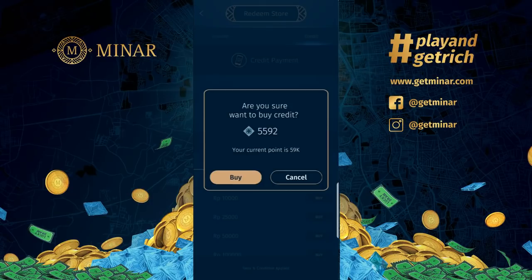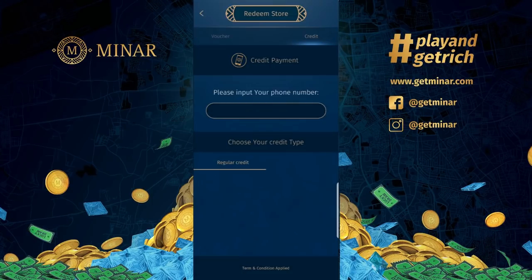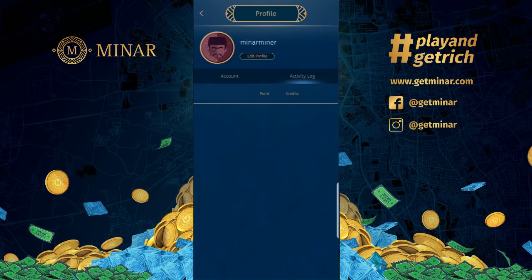There you go — it asks: 'Are you sure you want to buy credit for 5,592 points?' I have 59k points, so sure, I'll click buy and it will start to process. Once you're done, click thank you, and you can check your transaction status at your profile page by clicking your avatar on the top left-hand corner, going to the activity log, and clicking credits.